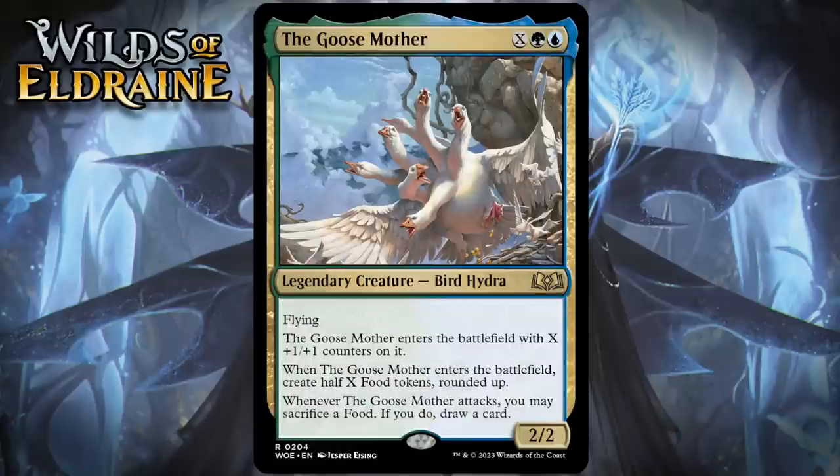Next up, it's Goose Mother, which for an X, a green, and a blue is a 2/2 legendary bird hydra at rare. It's got flying. It enters the battlefield with X +1/+1 counters on it. When it enters the battlefield, you create half X food tokens rounded up, and whenever the Goose Mother attacks, you may sacrifice a food — if you do, draw a card. This set's pretty awesome for me because it has rats, mice, and geese in it, which are all animals I'm a pretty big fan of.